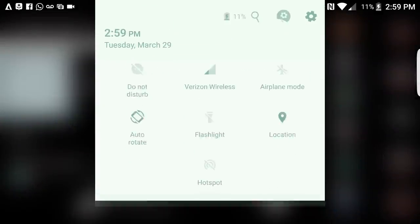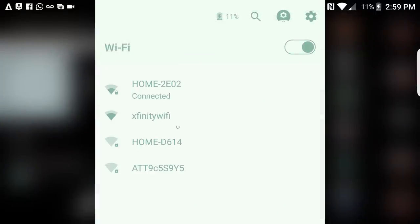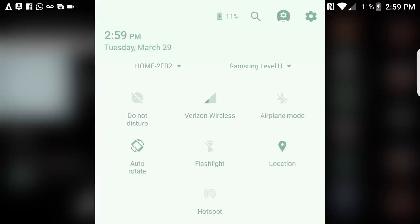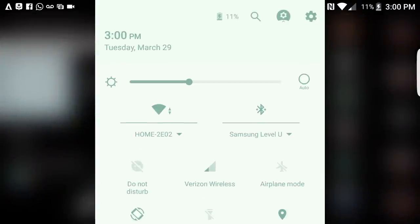This is Marshmallow, so when you pull down again you have all the stuff from the expanded notification panel — auto brightness, and I can actually go in and see all Wi-Fi networks. Same with Bluetooth — I can see everything I've connected to. Even with data, I can go in and see how much I've used against the limit I set. Flashlight and all that stuff still remains. Two-finger pull-down goes right into this automatically — that's hot.